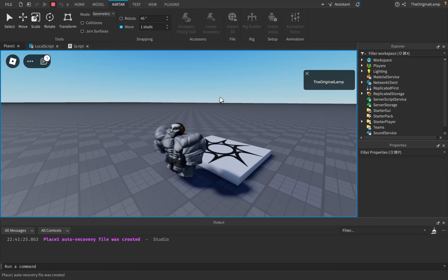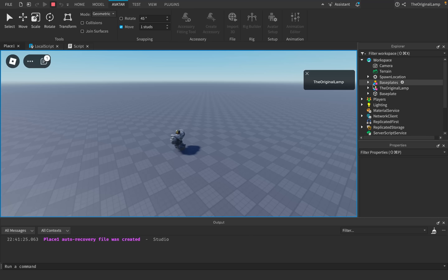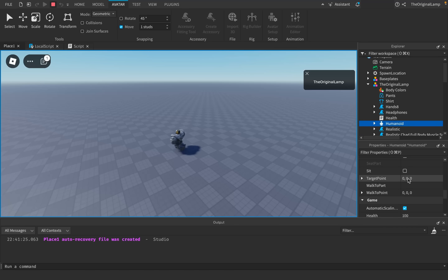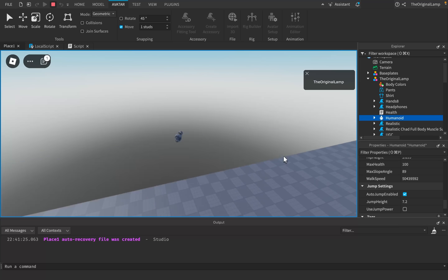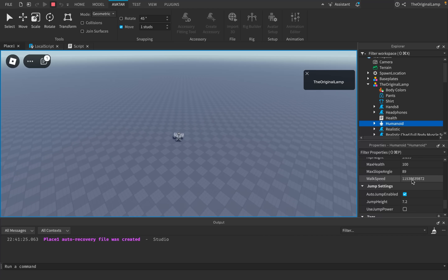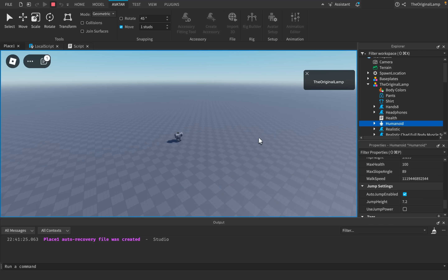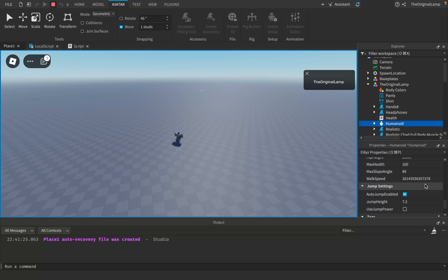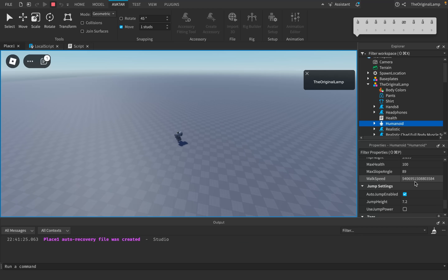Our speed is increasing insanely fast. Our speed is in the millions — two million, three million, four million, ten million. I fell off the map but I'm back. The walk speed is increasing a lot. We're moving unbelievably fast, but for a number this big, I thought we'd be moving a bit faster. I guess we just have to see how far this number can go.